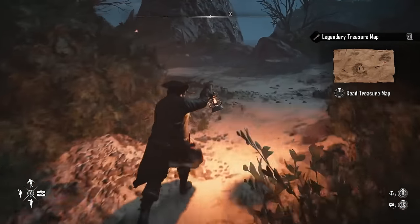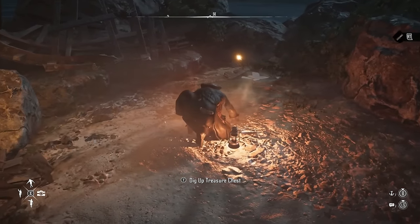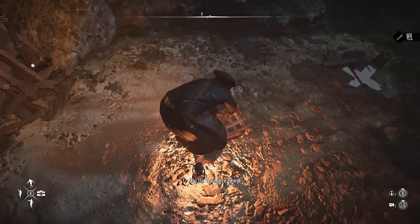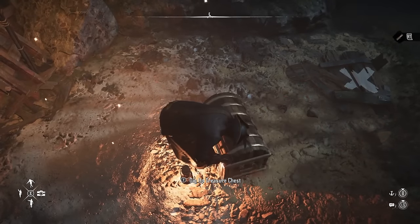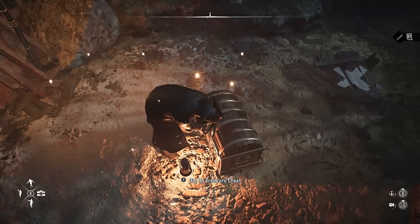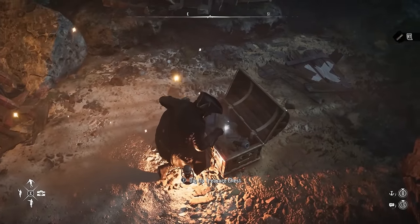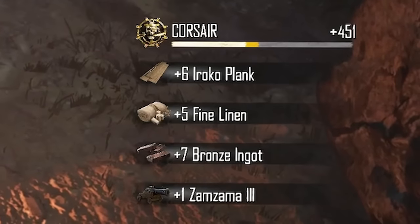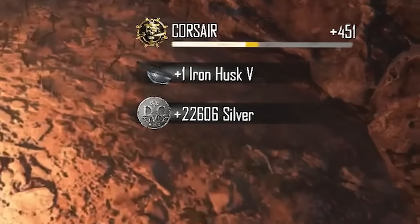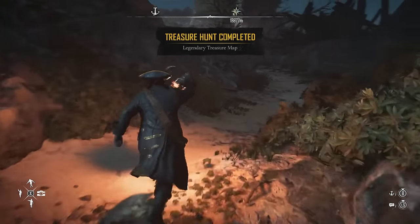So if you see the Cutthroat Cargo Hunt event pop up, make sure you join it, grab that treasure map, take it to the outpost, and claim your goodies — you are going to get some very good gear for your ship. I've gone from ship rank seven to being over halfway through nine with weapons and armor I shouldn't have at my infamy rank. Let me know your thoughts on ship progression in Skull and Bones in the comments — I'll see you on the next one, I hope you enjoyed it!